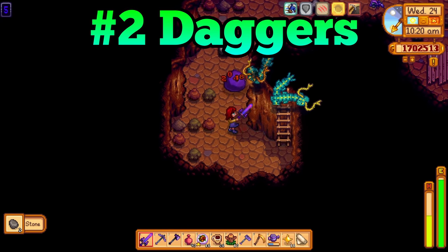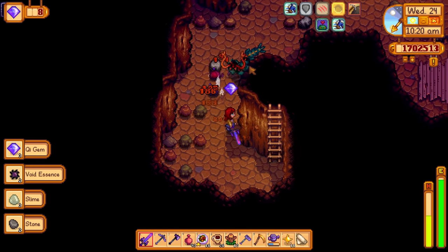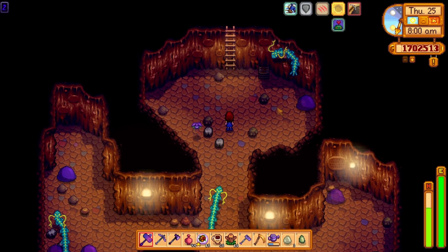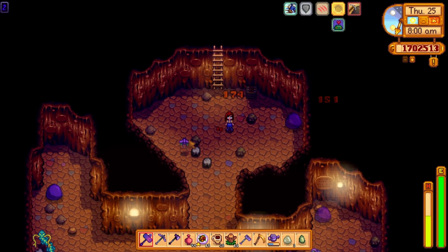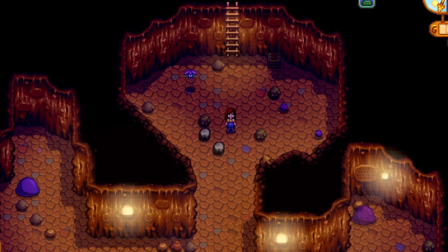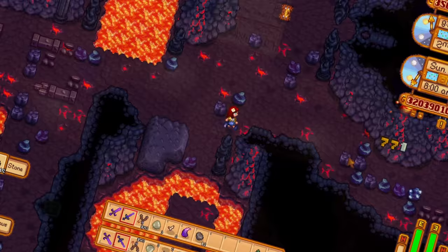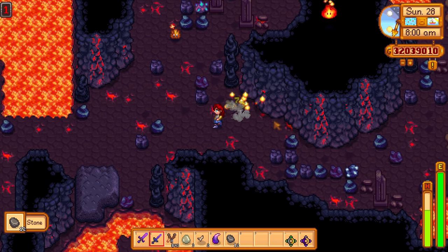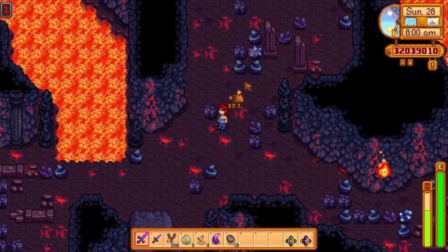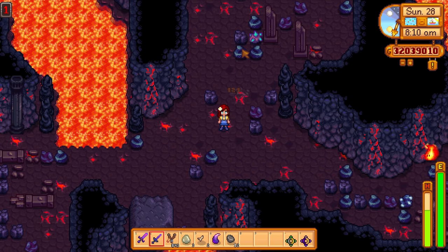Swords are great weapons — they have amazing attack speed, great damage, and impressive range. Hammers are also great weapons because you can abuse the special attack to basically annihilate anything in your path. Then you get daggers. I really did try and give daggers a fair chance, but they just fall short when compared to the other weapon types.